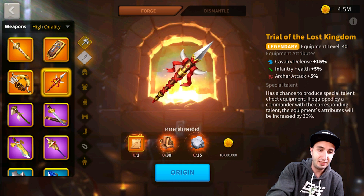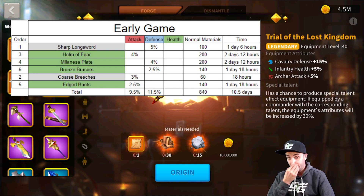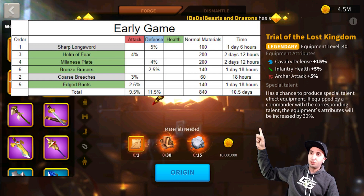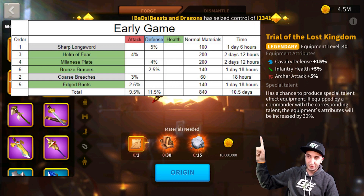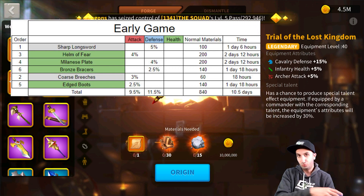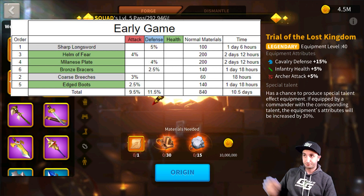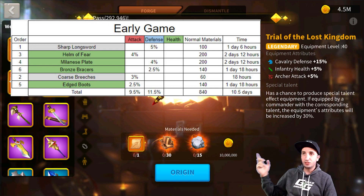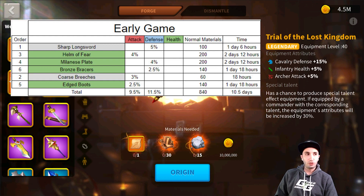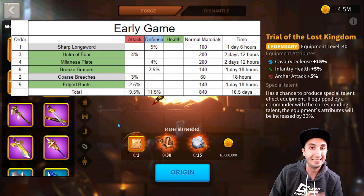Let's start from the beginning — this is our early game set. I want you to understand what you're seeing on the screen and what you'll see on the Google Drive sheet. You have the time each piece of equipment takes and the total amount of time to make the whole set, the amount of materials required translated into normal materials, the stats of every type of equipment, and the order in which you should craft them.